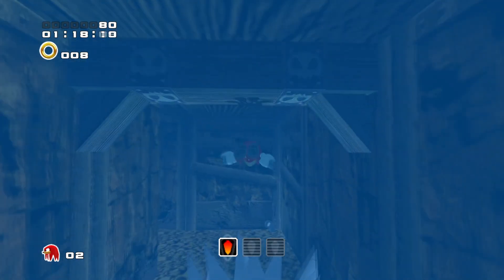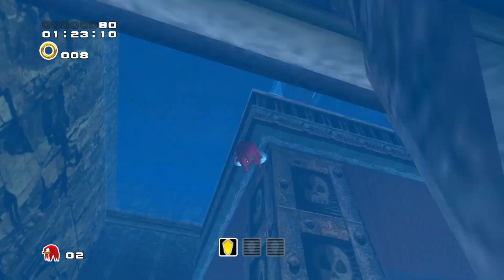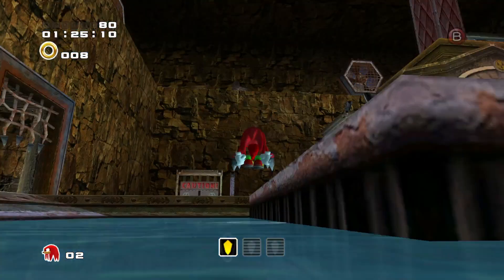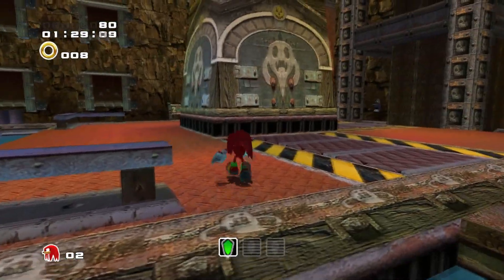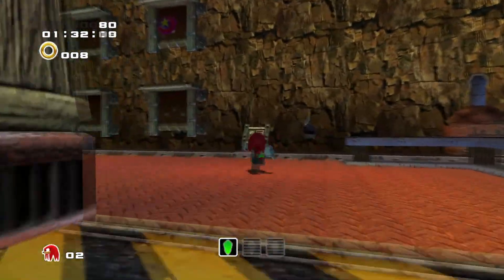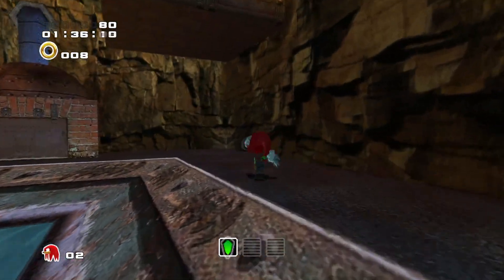Aquatic Mine is the water level of Knuckles' stages, but luckily it isn't really held back due to this. Though one question here hasn't been answered in all these years — what is mine in this mine? The implied answer is found on the floating elevator in the center of the mine, which houses the Pumpkin Hill insignia, clearly telling us this is a pumpkin mine.